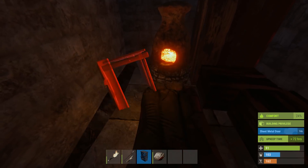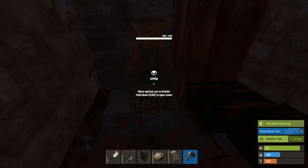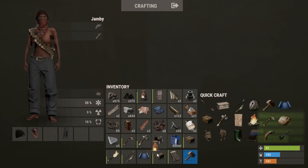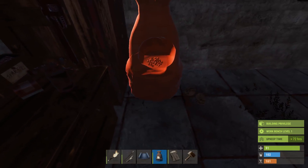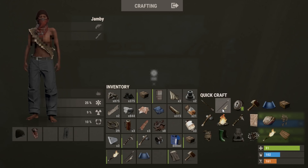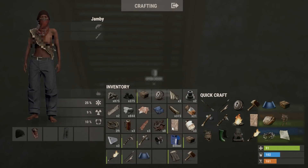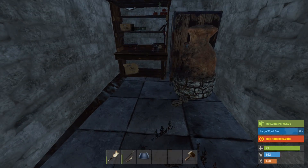The workbench is done. I want to put it right at the back — let's pick this up, empty it, move it, and squeeze it in there. We'll put the furnace in front of the tool cupboard. I know you guys are already commenting about me not locking the TC — I'll do that now. Let me craft the key lock. We can also craft a large chest instead of using those small wooden ones, and we're going to swap the second door for a metal door and lock it up.